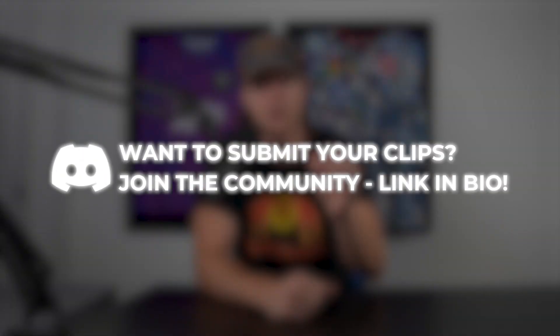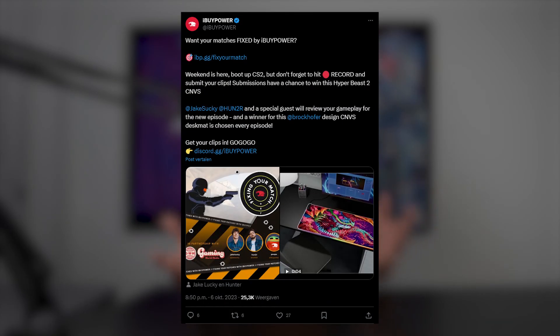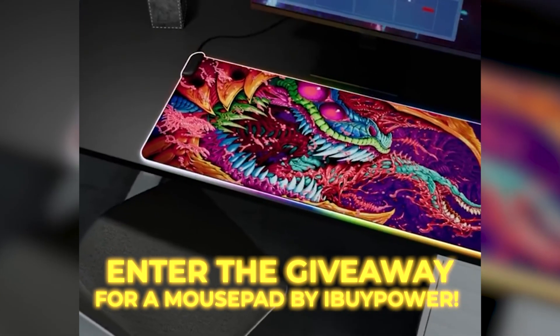And that's gonna do it for episode number one of Fixing Matches with iBuyPower. I want to thank all of you guys for watching and hope you enjoyed this different kind of content on the channel. Also prepare for episode number two — we are trying to lock in the rat king himself, Sir Smuya, and we're going to try and contact other CS pros throughout this series. Remember to submit your CS2 clips in the Discord link down below or when I ask on Twitter and be entered for an easy giveaway for a $120 RGB mouse pad through iBuyPower. Until next time, take care of yourselves, we'll see you back here for episode number two.